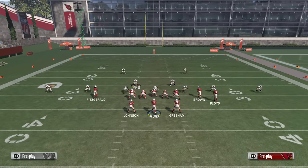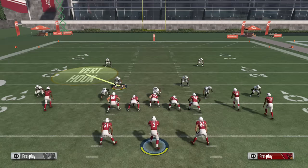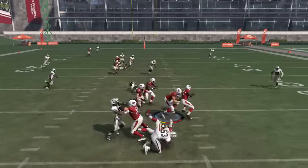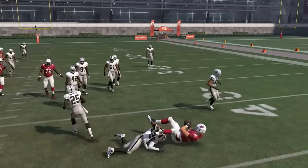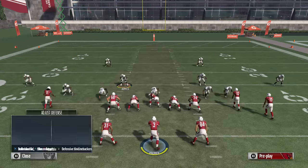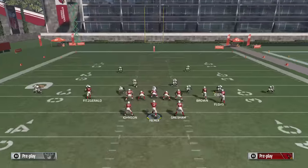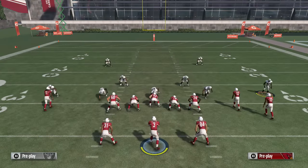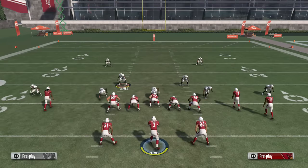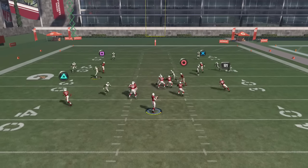The right side is in coverage; now we're just lurking the left side. We're gonna hit pass commit, move the guy to the outside, and we're still putting pressure. The guy's still gonna come out the left side. Sometimes you might not baseline press — you might want to put a spy here just in case he decides to run. Move him to the outside, do whatever you want — you can move this guy, put them in zone, lurk.